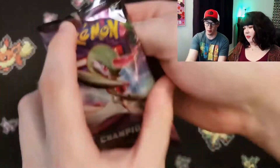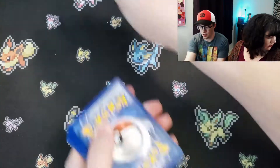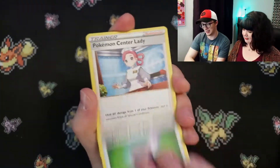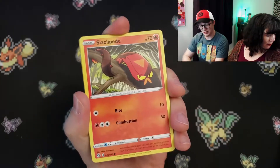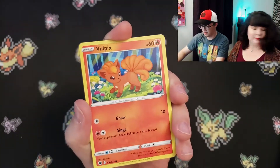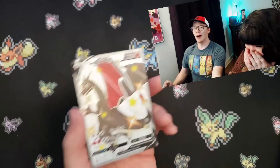All right trainers, here we go with the Gardevoir pack. What we're obviously looking for is the Shiny Charizard or the Hyper Rare VMAX Charizard. Pokemon Center Lady. Hop. Sizzlipede. Hurloin. Ekans. A potion. That cute Vulpix. Reverse Holo Milo. And... Oh my God!